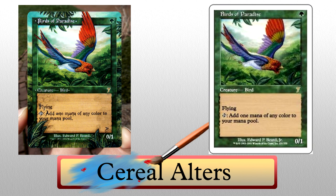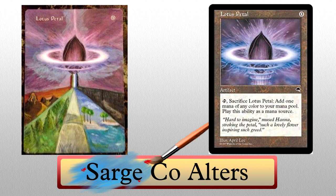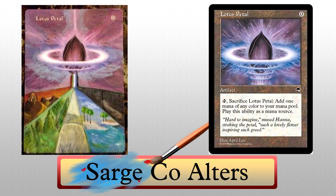Normally we'd end here, but Sarge Co Alters in all of their amazing glory decided to alter Lotus Petal to resemble our Facebook and Twitter cover art. Fitting that it's on a petal. I love all the colors coming down from the petal itself — it's just fantastic. The extension of the petal is what really gets me; the purples and blues make the entire card. You should all be jealous — I own this. Sarge Co is awesome, thanks again.